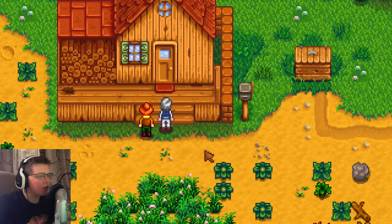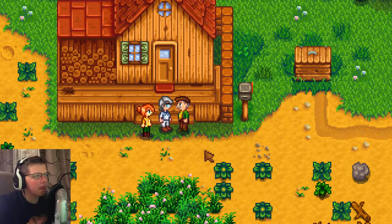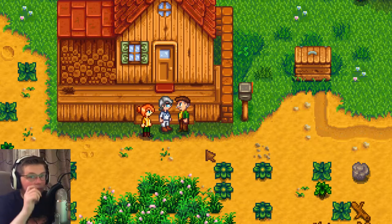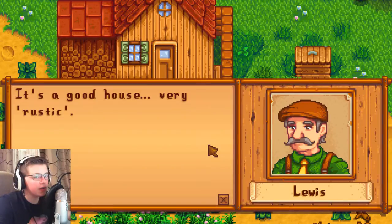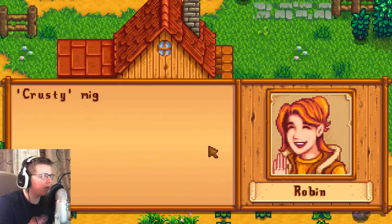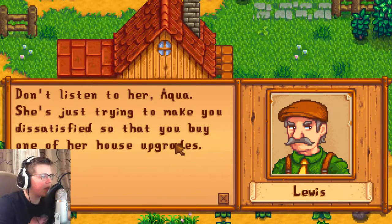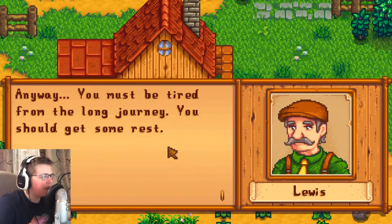And here we are — your new home. Ah, the new farmer. What up, Lewis? Welcome. I'm Lewis, mayor of Pelican Town. Everyone's been asking about you. It's not every day that someone new moves in — it's quite a big deal. So you're moving into your grandfather's old cottage. It's a good house, very rustic. Rustic — might be a little 'crusty' might be more accurate. Don't listen to her, Aqua. She's just trying to make you dissatisfied so that you buy one of her house upgrades. Which I will. Anyway, you must be tired from the long journey. You should get some rest. Tomorrow you ought to explore the town a bit and introduce yourself — townspeople would appreciate that.